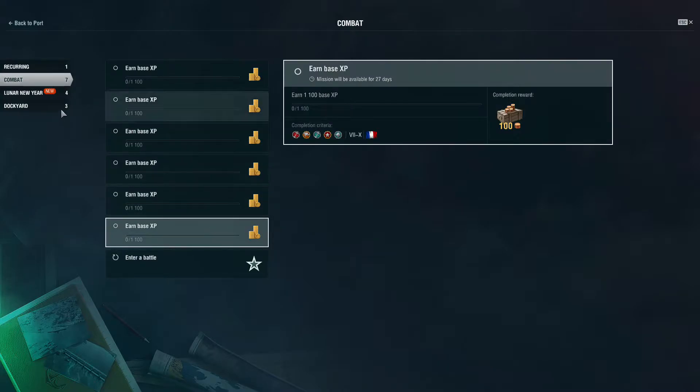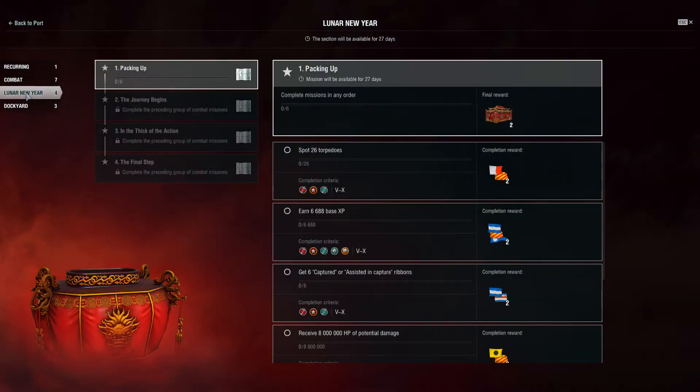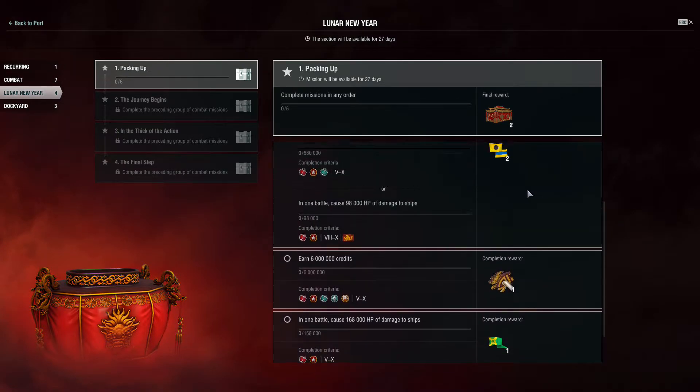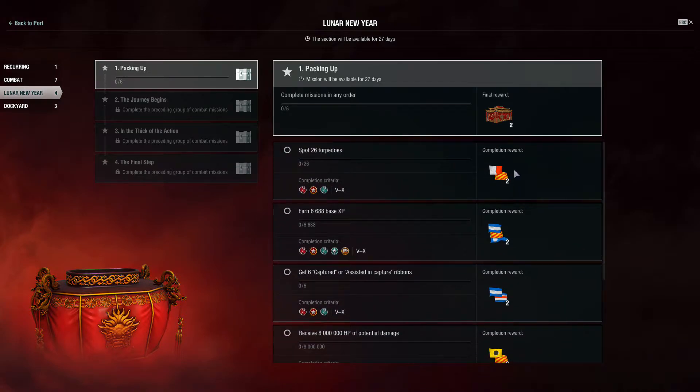For the next 27 days of this update, we have a Lunar Year chain of missions that unlocks each of the next four weeks. We can earn additional consumables, and both Lunar New Year's and Journey to the West containers, and again, each of these offers consumables and a small chance of a Lunar-themed ship.